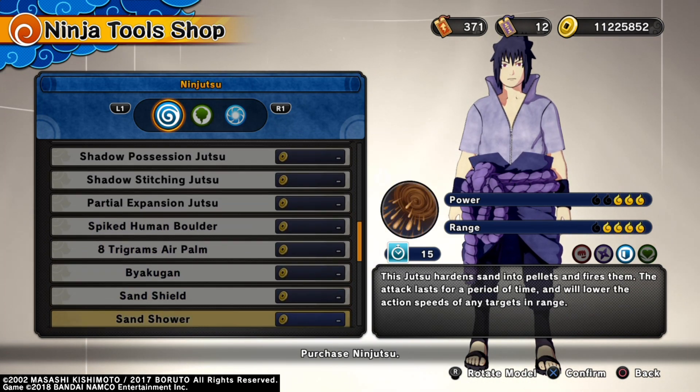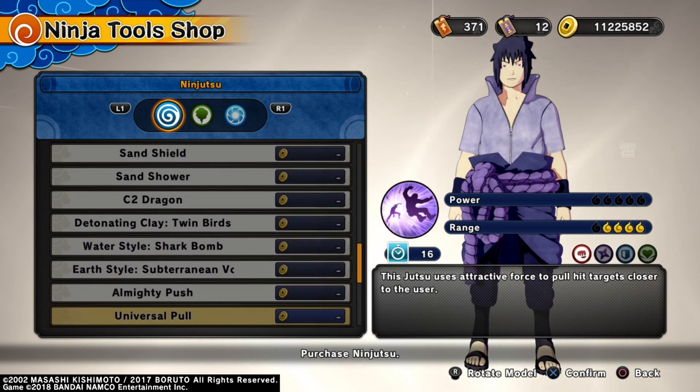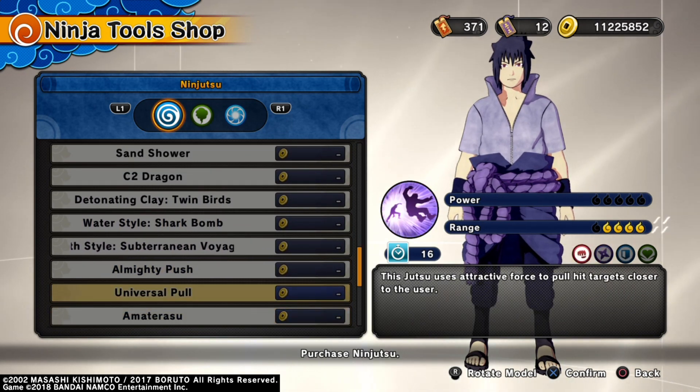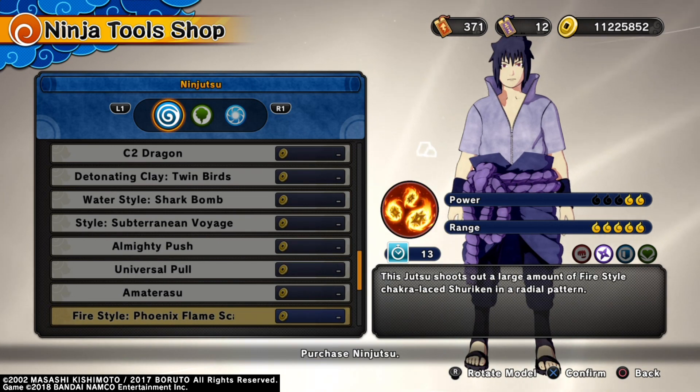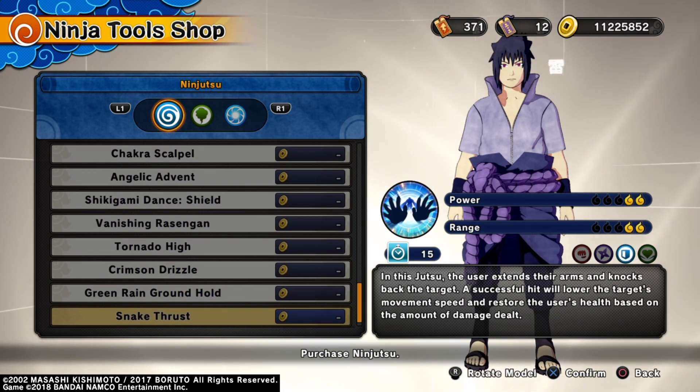Me personally, I kind of like the old system where you had to go through a certain part of the story to be able to PvP. But now as soon as you get in, you can go in. And because of this update, not only can they go in right away, they can also just use every jutsu right at the start.